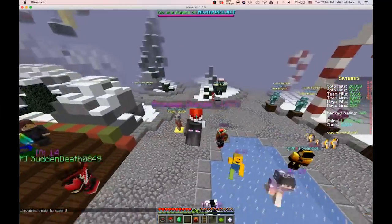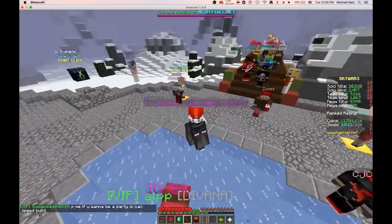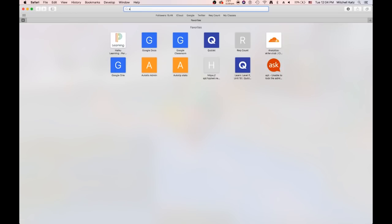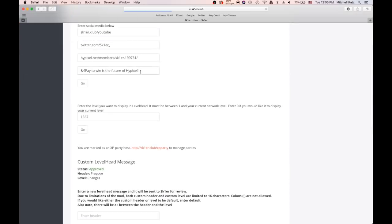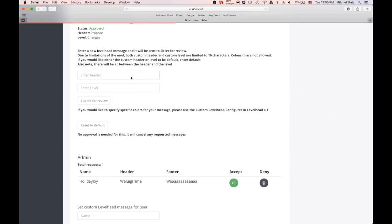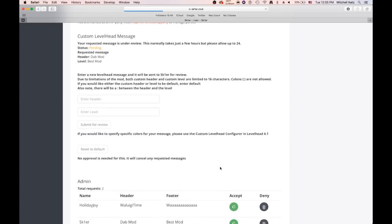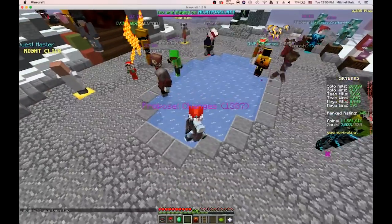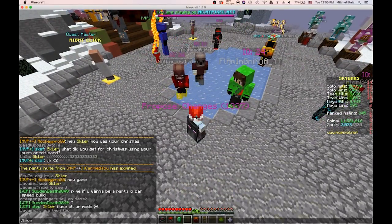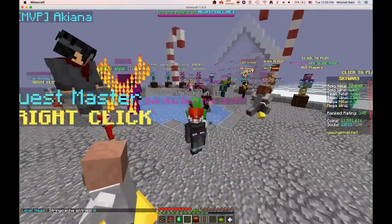You can see my custom level head message right now, which should say 'proposed changes' — that's reminding me to go do that while recording. So you can go to your favorite browser, go to skier.club/user — this is only if you have a custom level head message — and type in your new message. Let's say 'dadmod bestmod'. That's a good custom level head message. Then come down here and approve it yourself. Now if you do slash level head dump cache, it'll say 'dadmod bestmod' — that's my custom level head message and everyone else will see it.